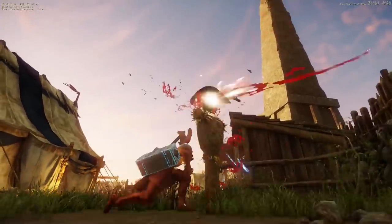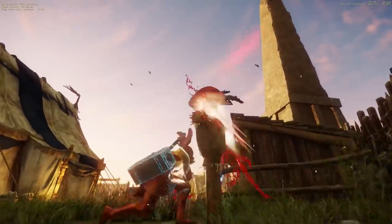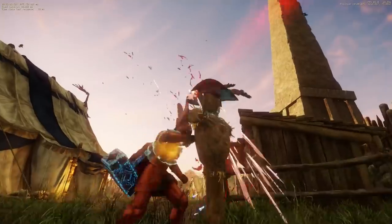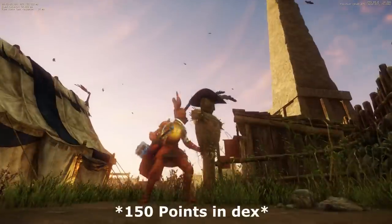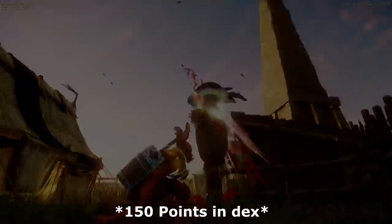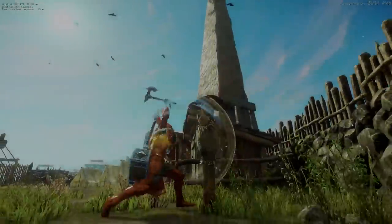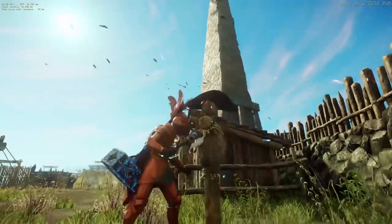We're getting closer to mastering A-style! Single butterfly, or just butterfly, is around the same number of attacks. The main difference is that now between every attack we can dodge through cancelling. This goes hand in hand with hatchet being a two-stat weapon, and because of diminishing returns on stat allocation, putting 100 points into dex will increase our damage and supercharge our fighting style by giving us a third dodge from the stamina bonus.